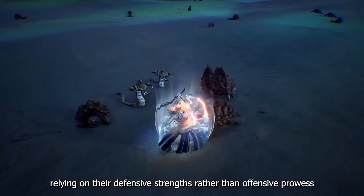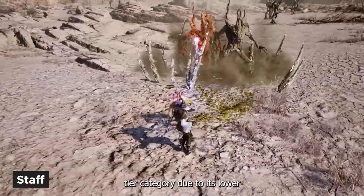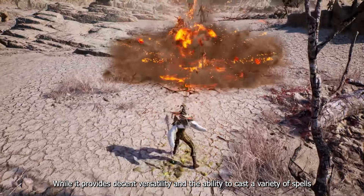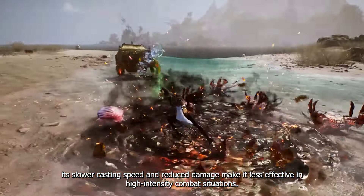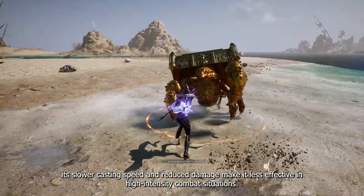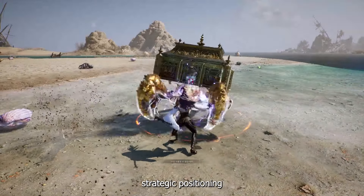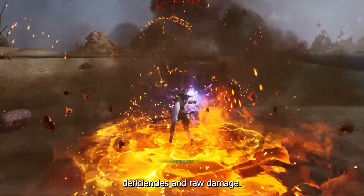The Staff falls into the C-tier category due to its lower overall damage output compared to other magical weapons. While it provides decent versatility and the ability to cast a variety of spells, its slower casting speed and reduced damage make it less effective in high-intensity combat situations. Sorcerers using the Staff need to rely more on strategic positioning and crowd control abilities to make up for its deficiencies in raw damage.